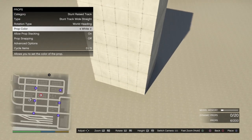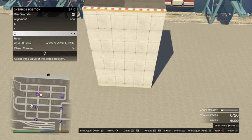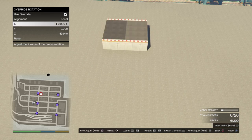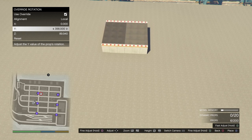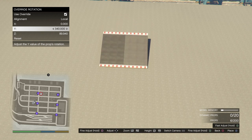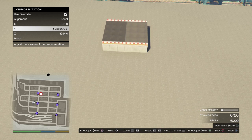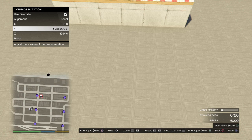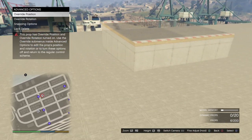Doesn't matter what color — I normally go with white. Go to your position, override that, and lower it quite a bit. You're not going to need the bottom section; just the top is where you're driving anyway. Next go to your Y value — that gives you your banking. Right now I'm going to go with five degrees of banking, so 355. You give it an extra five, it's 360 which resets to zero. That's our five degrees of banking.